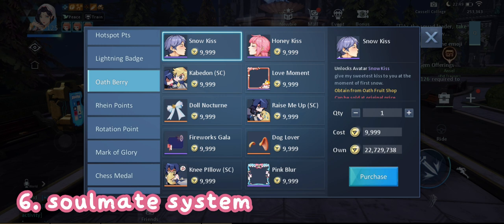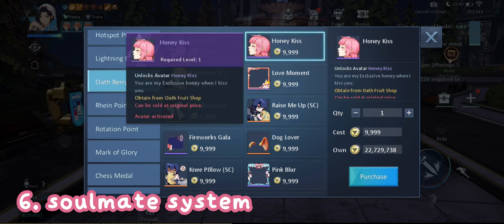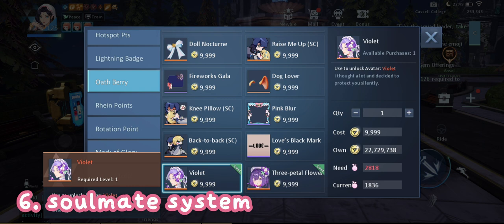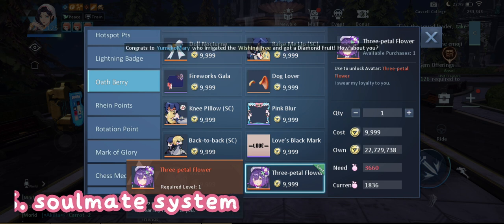Next is the oath berry shop, which works the same way as bond points. Just get a soulmate and team up to kill monsters together — doesn't matter if you do it in the training center or during dailies. By doing that you will get sweetness points and can harvest oath berries from your soulmate tree. Once you reach the required number of berries you can claim these avatars.